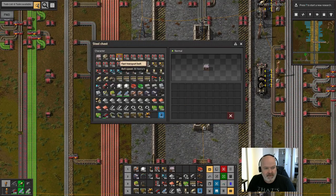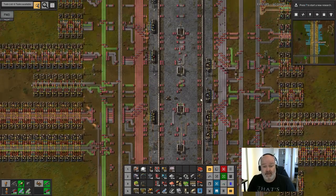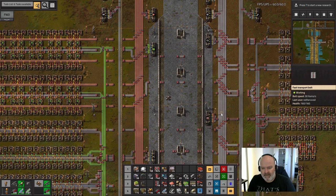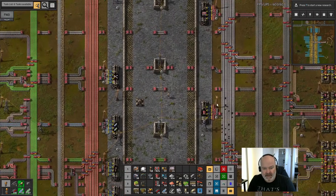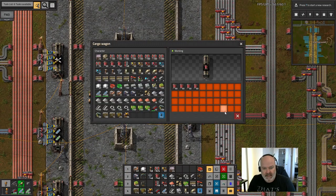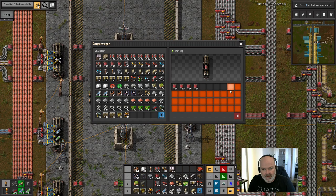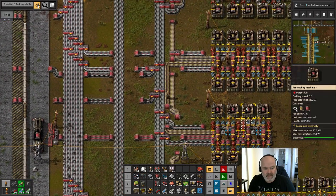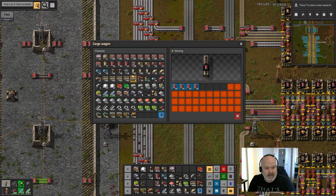Let me drop some stuff because I actually have too much. We're going to use yellow belt — haven't used it in the new area — so we're going to have to make undergrounds. We might just box them in here. I'm going to pick these guys up and put them in there.